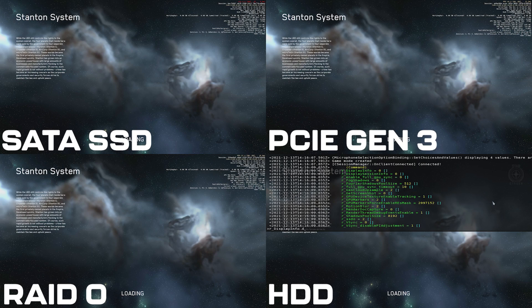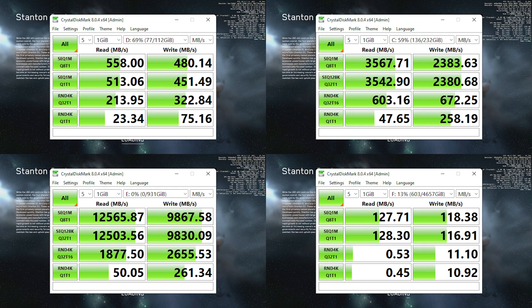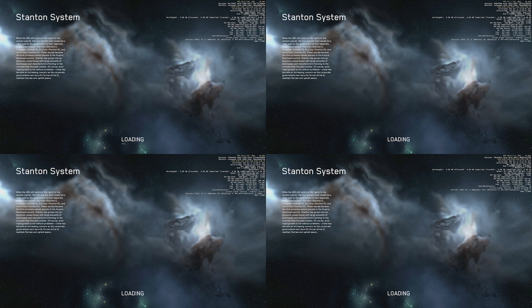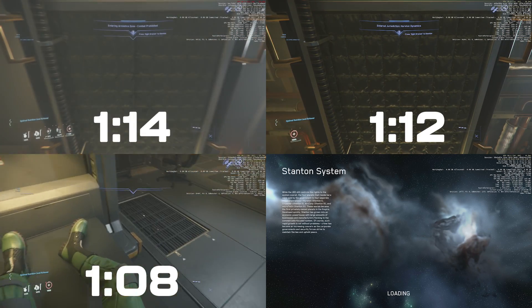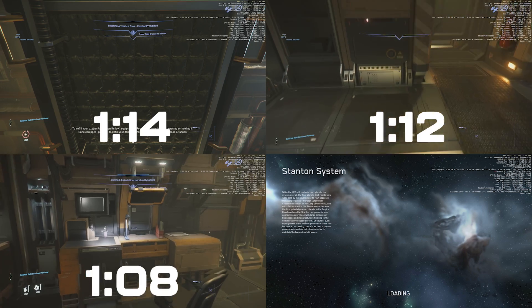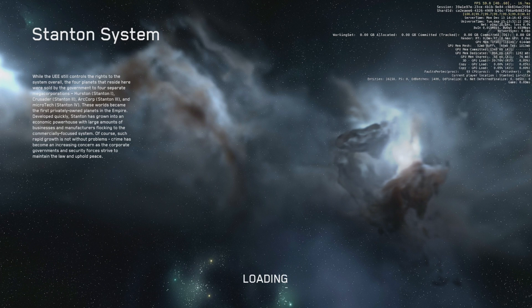Next up we're doing a hard drive, as well as RAID — which is using two Gen 4 PCIe drives together to get maximum speed. As you can see from the CrystalDiskMark results, the RAID result in theory absolutely obliterates everything else, and obviously the hard drive is very slow. But in terms of load times, the RAID result is only about four seconds quicker than the Gen 3 drive, and the SATA drive is just a couple of seconds behind that.